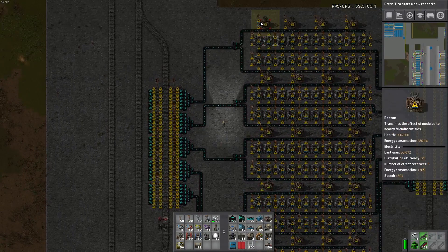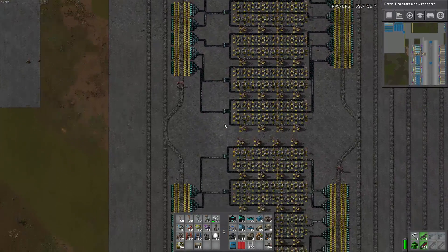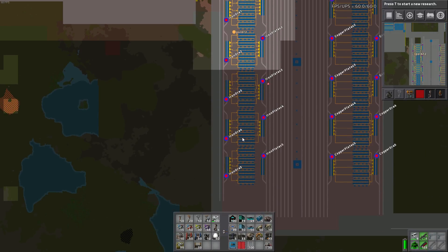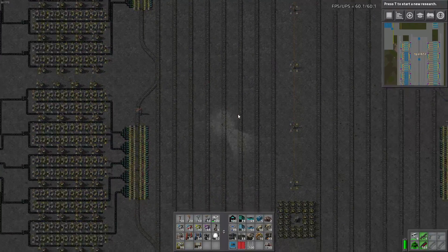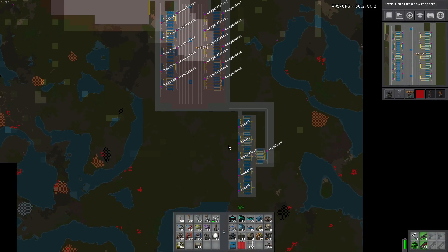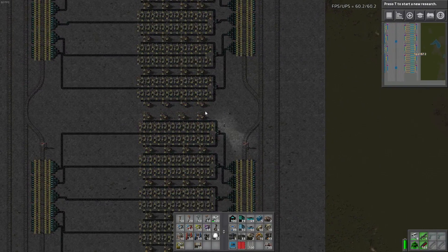That's one section, and we have five of them in one full-length smeltery — from here to here, five times. The full left part, as of this moment, will be iron ore smelting or iron ore processing. The right side will be copper processing. I also have some radars, which are very useful.